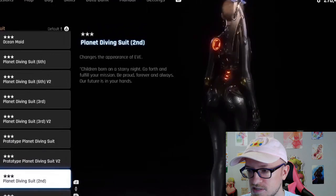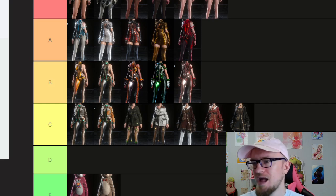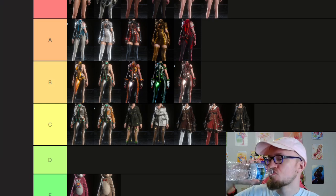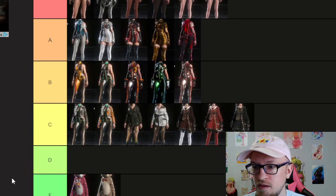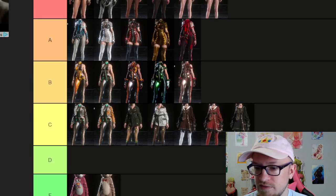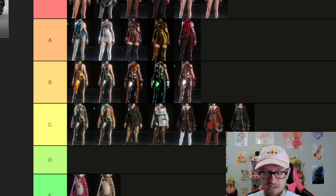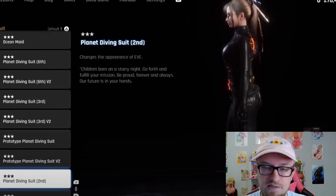This is like the black widow suit — you get it around the same area as the tight dress. I think that's a solid B right off the bat. It also has a kind of jiggle effect, but I don't think her butt looks as big in it — it almost compresses it a little bit more. Is it better than the regular planet diving suit? There's something about default outfits where it can just be kind of boring. I'm going to put it in between — and I just like Black Widow, and that's what it makes me think of.